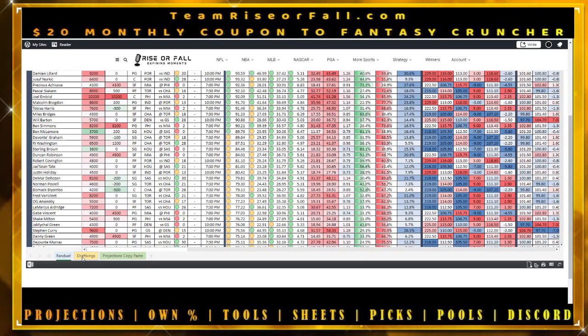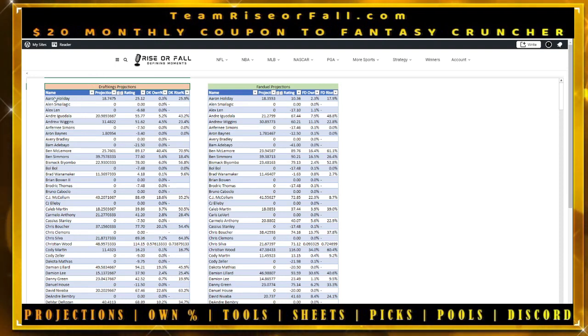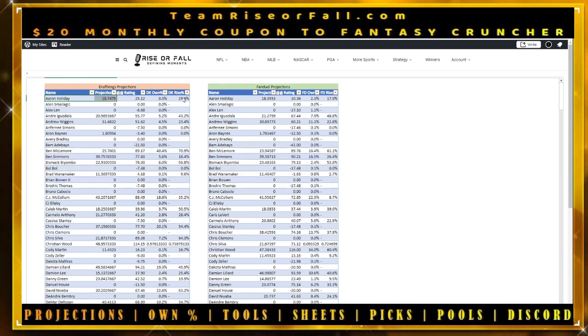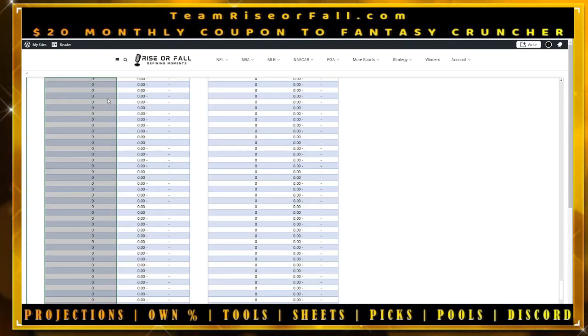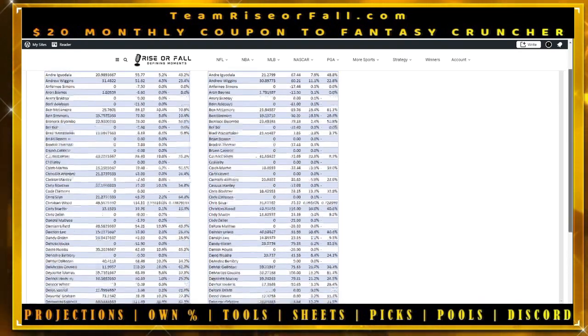You want to select which site you're going to be playing on. If you're coming here just for the projections and you plan on uploading it into your optimizer, you can come in here, grab this, highlight the first two columns if you're only looking for name and projections — you don't care about ratings, ownerships, or the proprietary blend of sim models. Just highlight, hit Control+Shift+Down Arrow, it grabs the entire row, copy it, drop it into your own optimizer — hopefully our partner, Fantrax Cruncher.